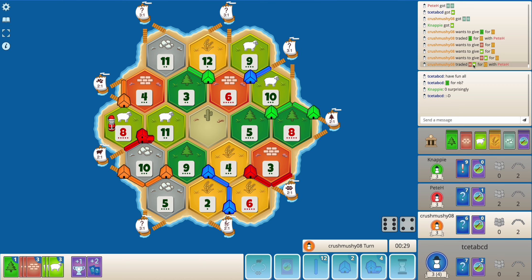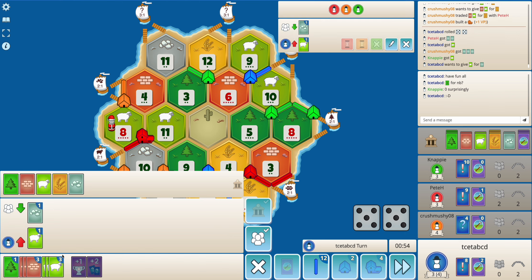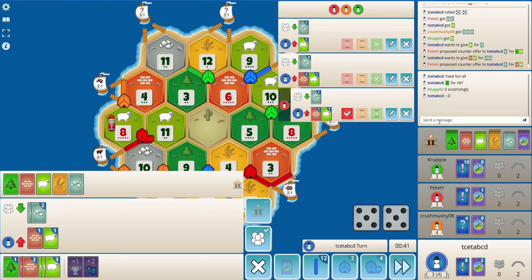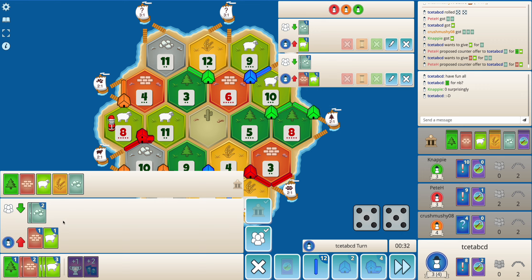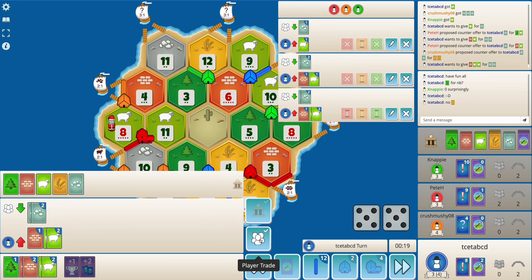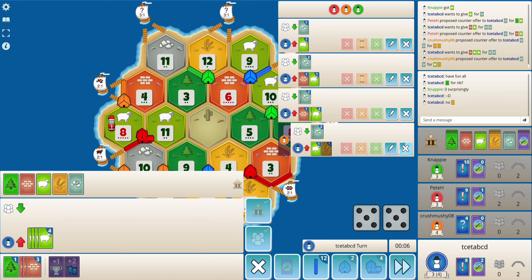I'm not sure why these 2-to-1 trades are going on. Giving orange a second city here surely seems very very scary. I surely don't want to do a 1-to-2 here. I don't have any wheat so I'll just end my turn. This trade doesn't help me too much — maybe I just do a forest one and end my turn. Yeah, I think this is fine.